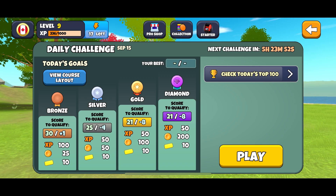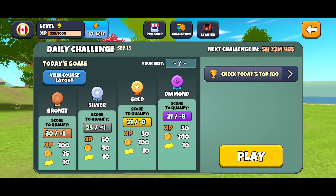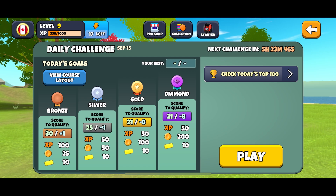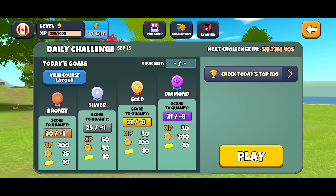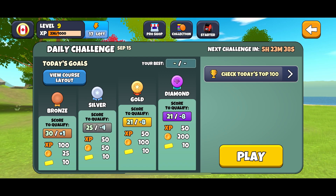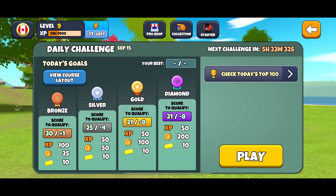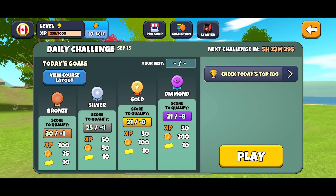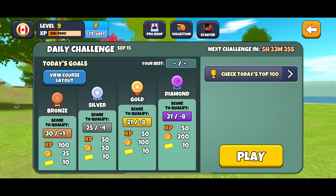In addition to experience points, you also get coins. If you get enough points to qualify for the diamond level on any given day, you'll get an accumulation of 200, 300, 350, and 375 coins. Coins are great because that's what allows you to purchase discs.